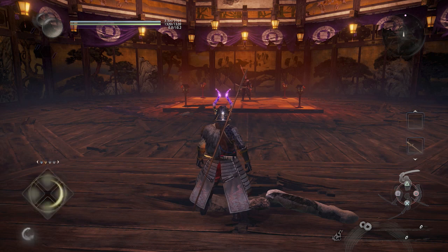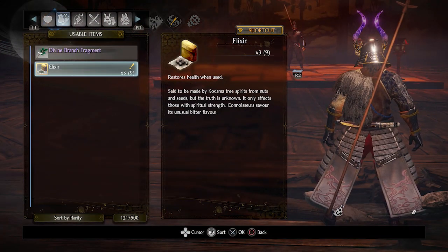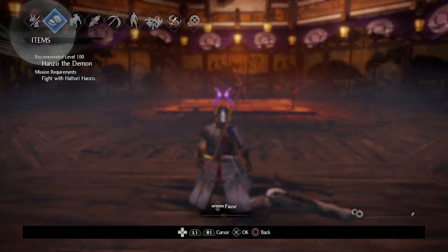Once you've done all that, go to the World Map, then go to your Starting Point, then Dojo, and find the mission Hanzo the Demon.